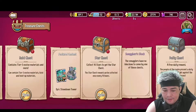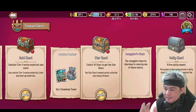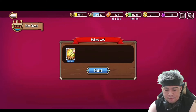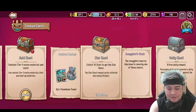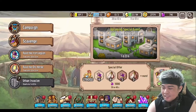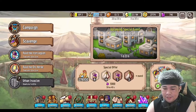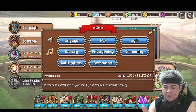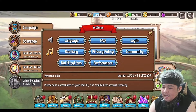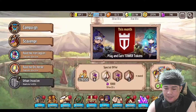We unlocked the star chest — let's open it! We got three-star cards, which is good. But that's not the main point. Let's discuss how you can earn tower tokens for the month of December. First, you need the game itself — it's called Crazy Defense Heroes. You have to log in with your email. I have a tutorial linked in the pinned comment below.